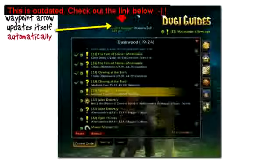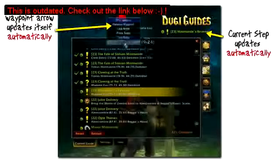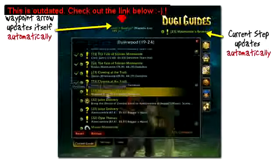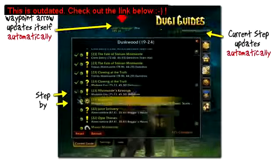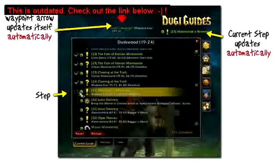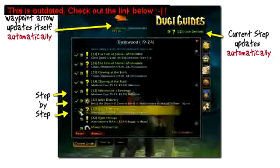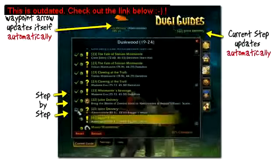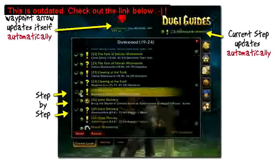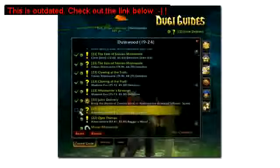It will also feature a waypoint arrow to tell you exactly where to go for each step, and it will automatically detect and update itself for each step that you complete. The guide works by using a simple step-by-step format: first it will instruct you to accept a quest, second to complete the quest, and third to turn it in — all with a directional waypoint arrow telling you where to go for each step, so you always know the fastest questing route for your level.